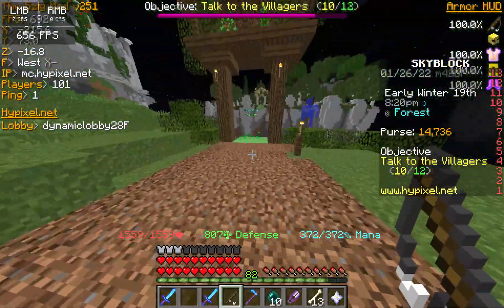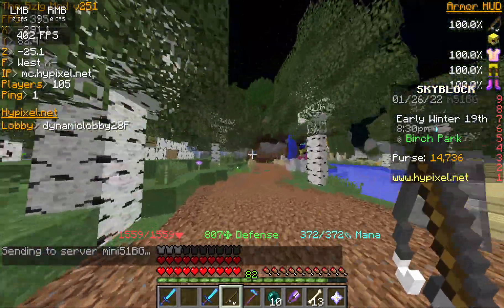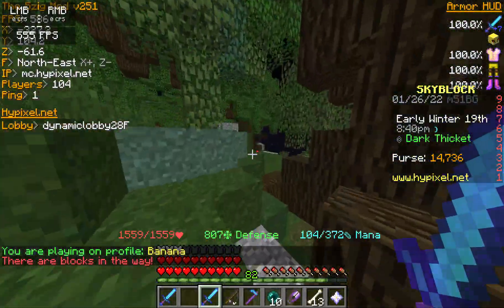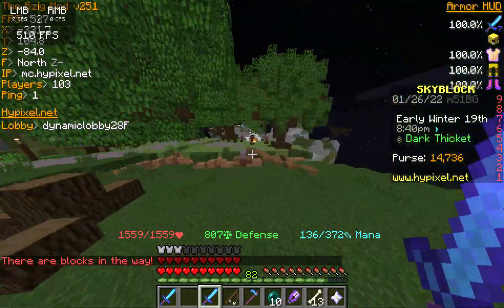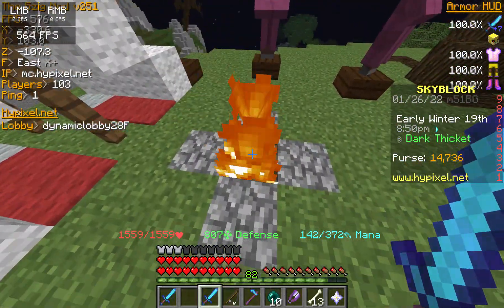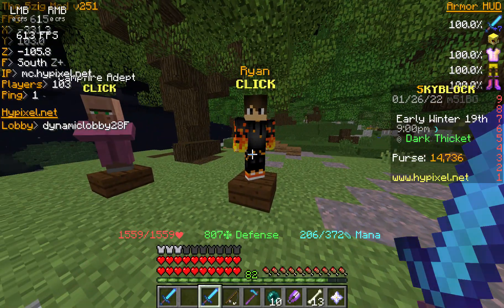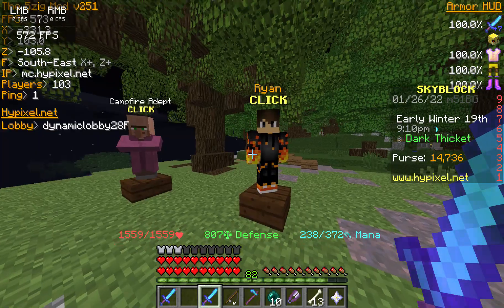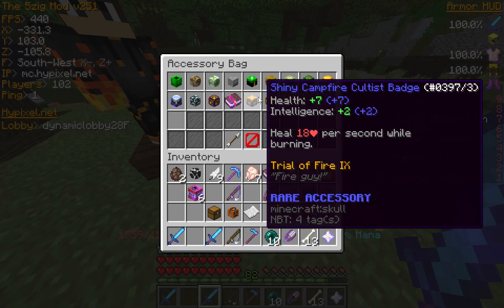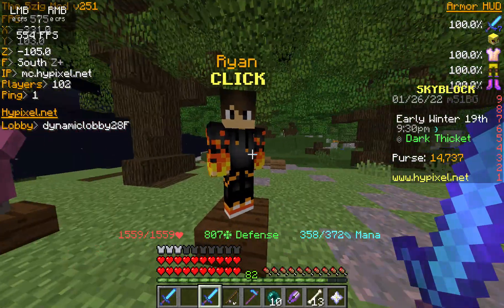You want to go to the Park, or use the portal on your private island which you can unlock through the Birch collection. You want to be in the dark area known as the Dark Forest. Go to the campfire and talk to Lion. Once you do two fire damage tasks, go talk to him and he'll give you the Fire Campfire Patch — but it will start as Common. You have to keep doing the tasks and it upgrades over time.